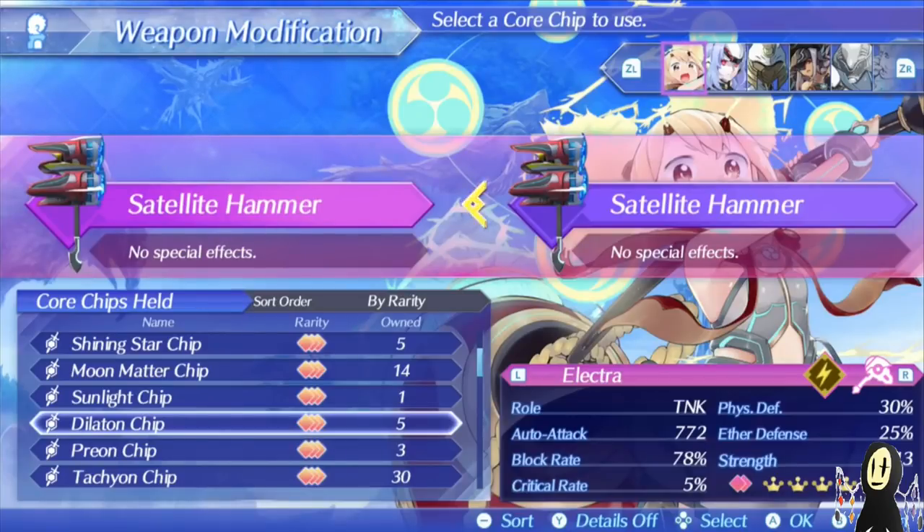Hello Internet, welcome back to the Blade Showcase for Xenoblade Chronicles 2, and today we're going to be looking at Elektra. Elektra is one of the four rare Shield Hammer Blades, and she definitely serves as a very solid pick for people that want to get into the tanking role.